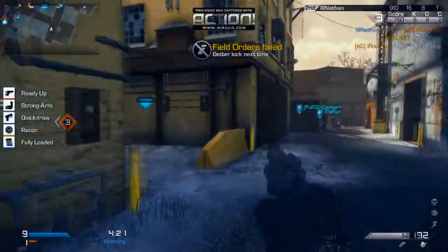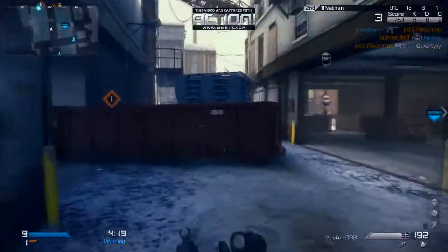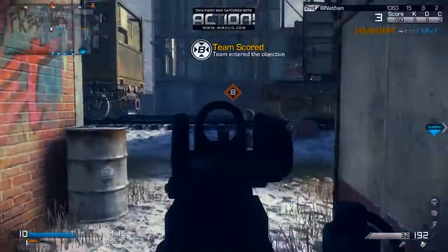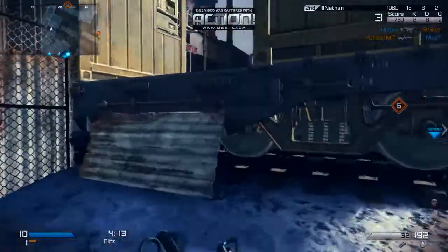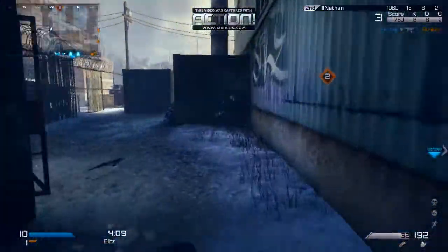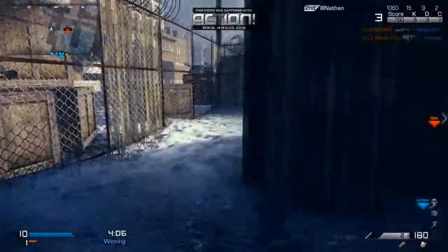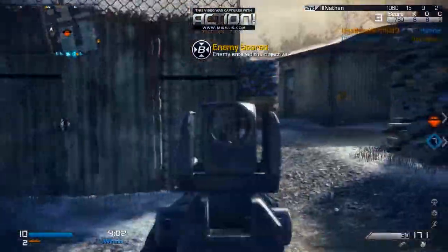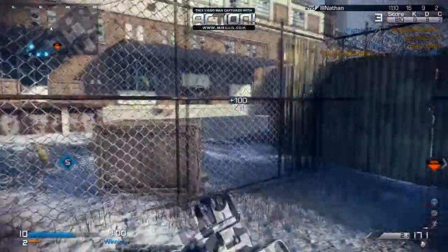In this gameplay I'm using the Vector CRB — it's a pretty good SMG. The assault rifles are way better in this game, but this is actually a good SMG for long range as well. As you can see here, I'm trying to work my way towards the enemy base.